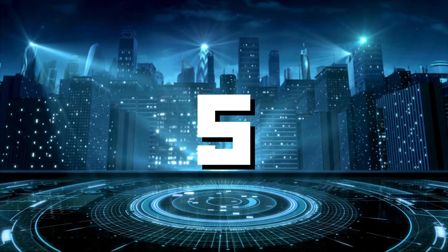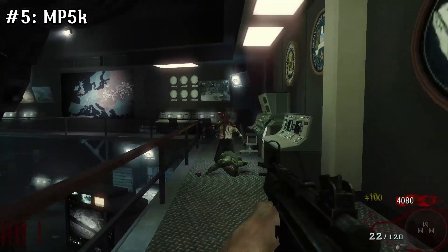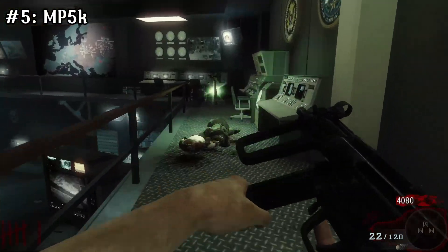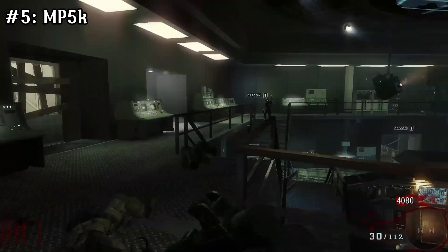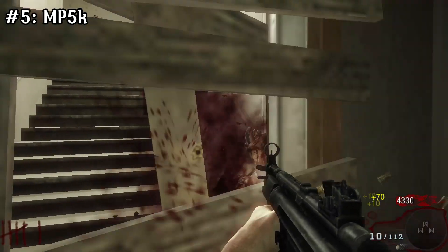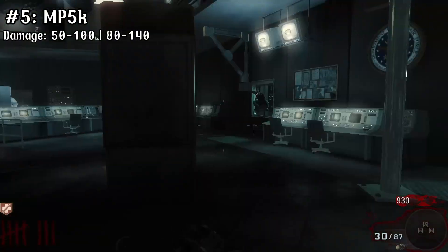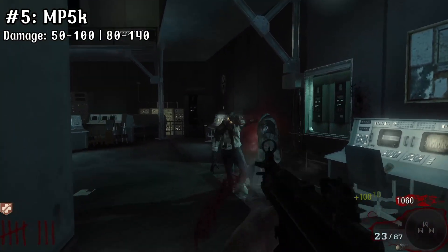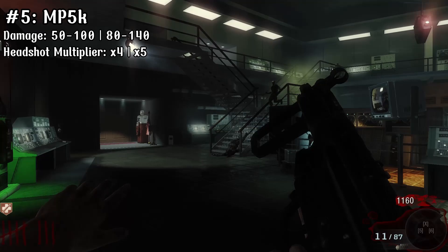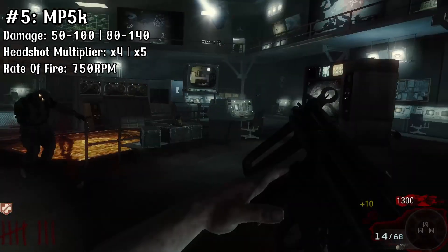At number 5 we have the MP5K. Now before everybody swarms me, let me explain. In multiplayer it's a fantastic gun and quite possibly the most satisfying SMG to hear and use. But in zombies, they really dogged this weapon with a base damage of 50-100, and when upgraded 80-140. The headshot multiplier is basically the same as the rest at 4x, or a 5x when upgraded.